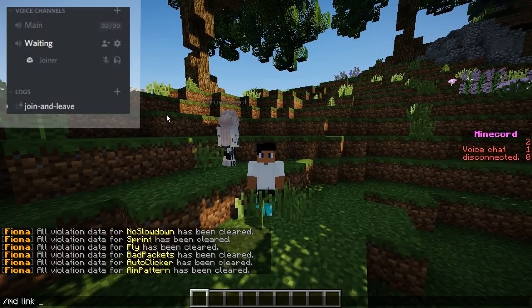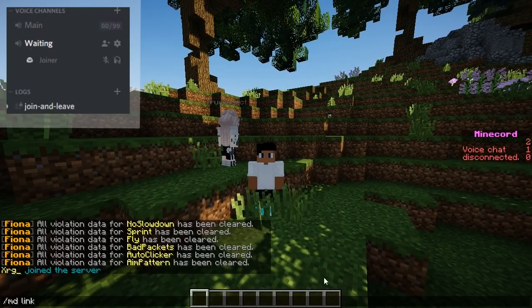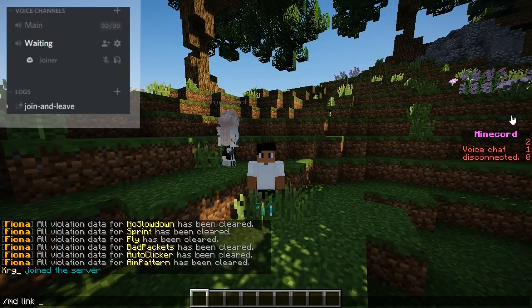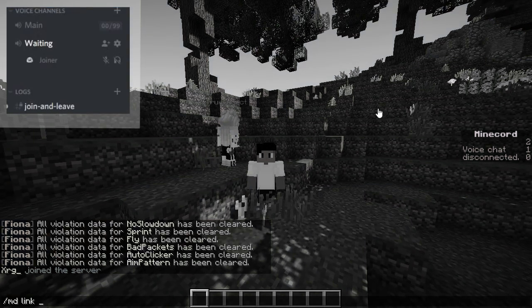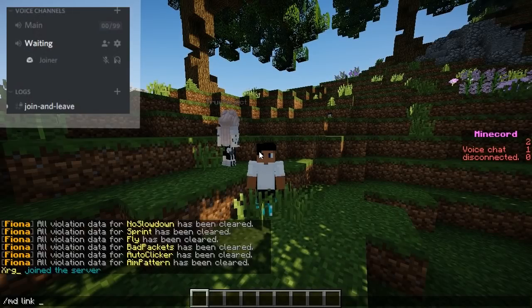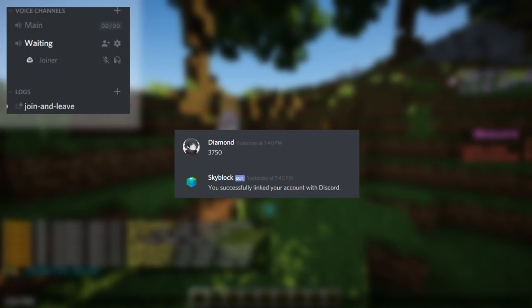I'm going to hop over to my alt and actually do the command. After that, it gives you a certain code, and with that code you just have to go ahead and private message the bot. In this case my bot is actually called Skyblock, but you can name it anything you want. Once you send the correct code in the message, I'll show a little preview of it on screen. You just private message the bot in Discord and that's pretty much it.